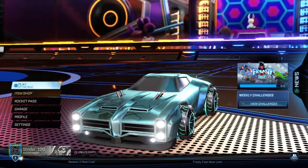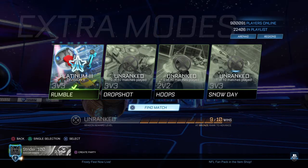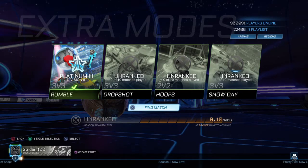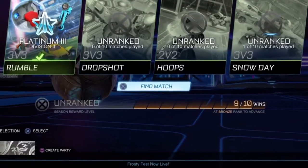The easiest way that I have found is to go into play and go into your extra modes. As you can see I am currently ranked Platinum 3 Division 2 in Rumble. Now it's important to note that when you are actually playing the extra modes you will still get ranked rewards at the end of the season, provided you play all of your placement games and you play all of the games required to actually get the reward.